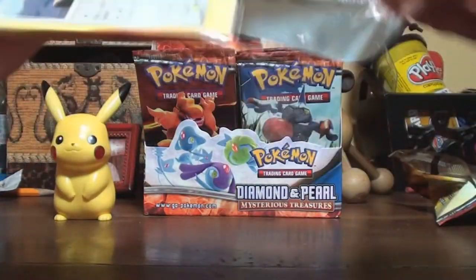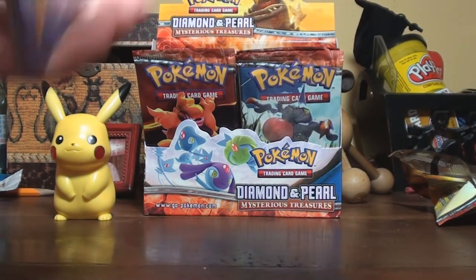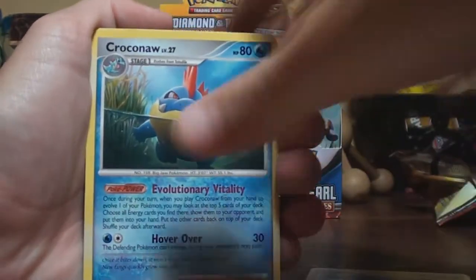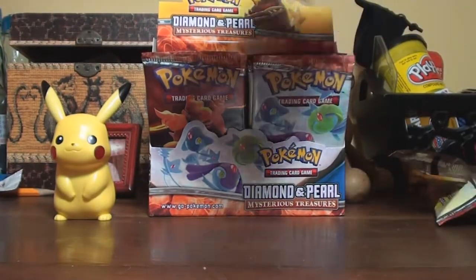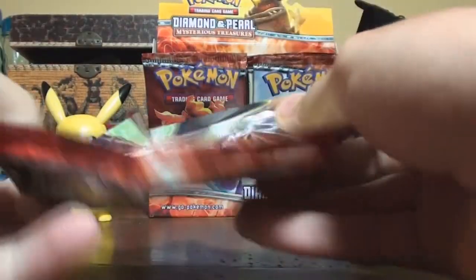Barton pack. Doduo, Weavile, Larvitar, Spinarak, Murkrow, Unown M, Cranidos, Croconaw, Unown E, and a Blissey holo! Oh, that's a great one. I really like that one.